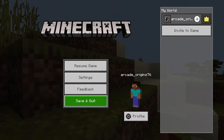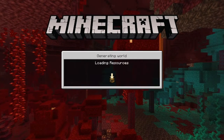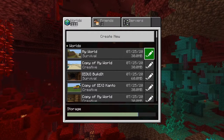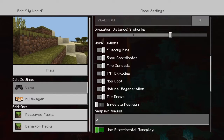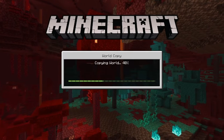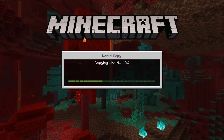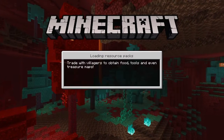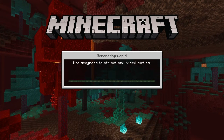Now you go and exit your world and you copy it. So you copy your world first. You go down here and press 'Copy World'. Once you copy your world, you go into your copied world and you set the game mode to Creative.